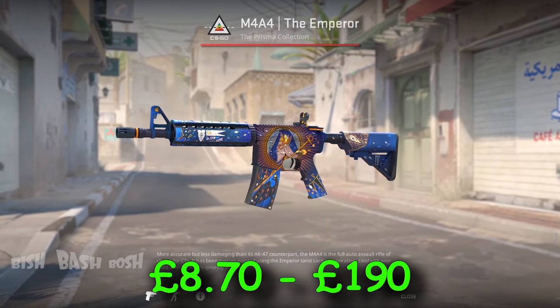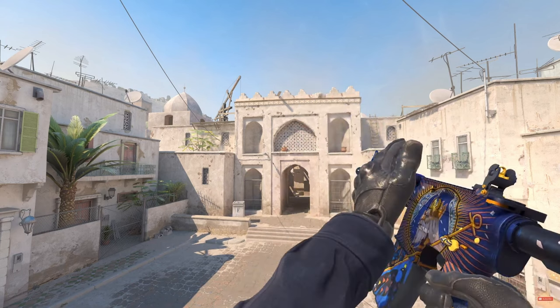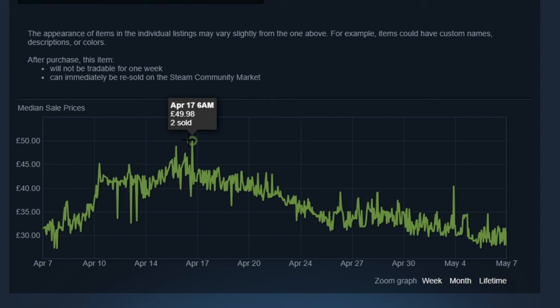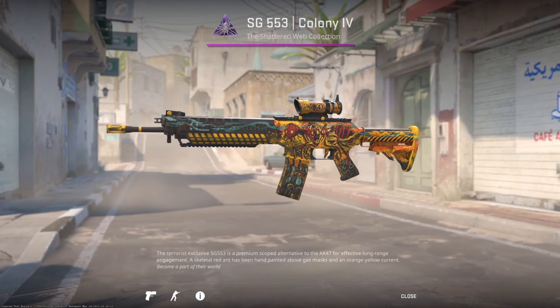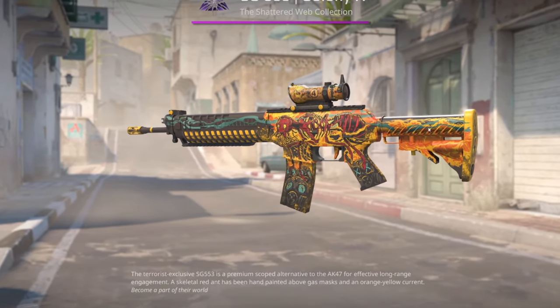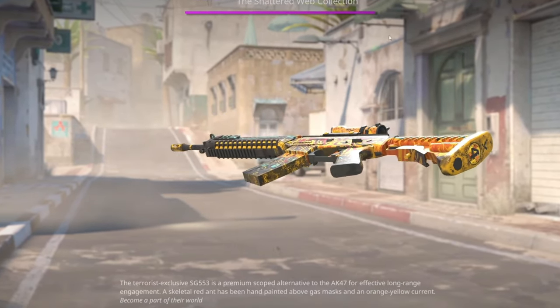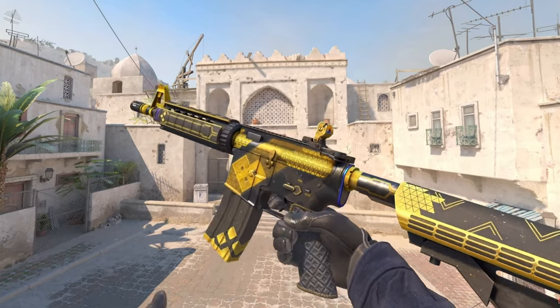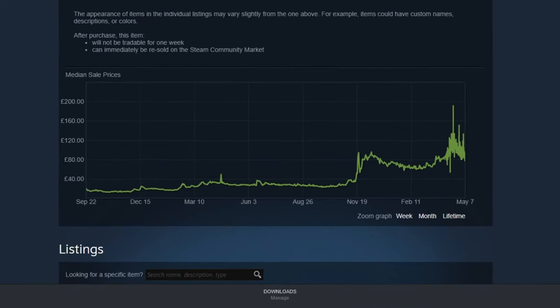M4A4 Emperor — on this skin the gold pops out from the blue making a very nice contrast. Next, AK Legion of Anubis — this skin is very clean and it's currently on the dip so it's a good time to buy. The SG Colony 6 — sticker crafts on this skin in CS2 will be absolutely insane. And lastly, M4A4 Coalition — this skin has skyrocketed in price because of how good it looks in CS2, so be aware, it's on an uptrend.